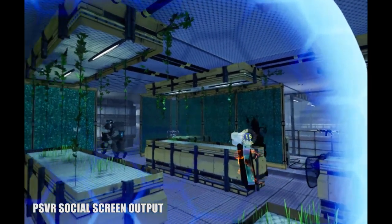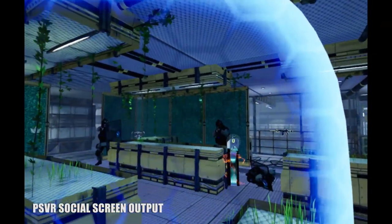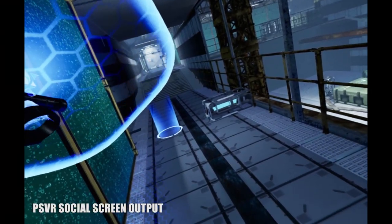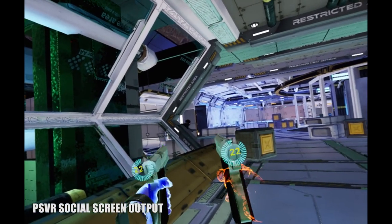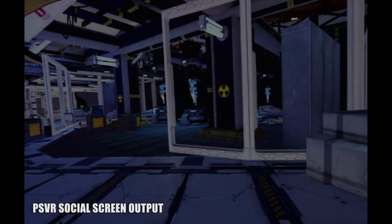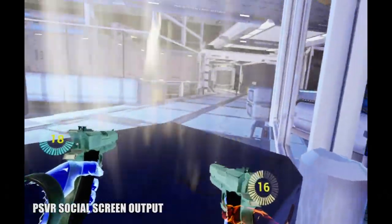The stages themselves are pretty awkwardly designed as well. Whereas your enemies have free reign of every part of the level, your movement is limited to a blue grid on the floor, and there doesn't seem to be any rhyme or reason as to where those boundaries end. Only after you've cleared out the enemies in each small area will a target appear to move on to the next part of the stage. The screen fades to black, then you reappear just two or three feet from where you were just standing.